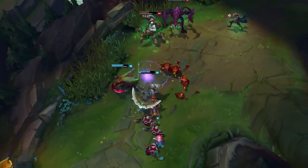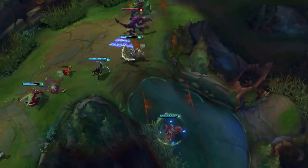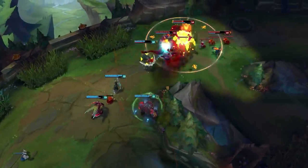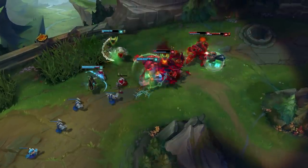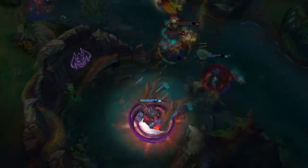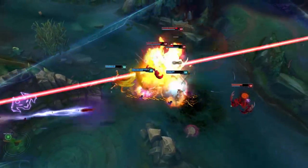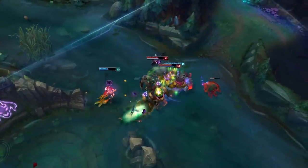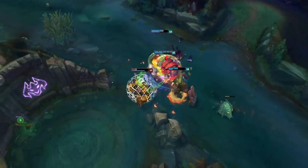As Ornn, it's your job to bring the teamfight. Call of the Forge God has a fixed distance, so try to place it in a spot that cuts off your opponent's path. Then stay away from enemy crowd control so you can stick the redirect. Start the fight with both passes of Call of the Forge God. When enemies are knocked up, drop your Q pillar and get ready to follow up with a Searing Charge. Stay in the fight with Bellow's Breath and trigger the Brittle debuff as often as you can to take down enemies of all shapes and sizes.